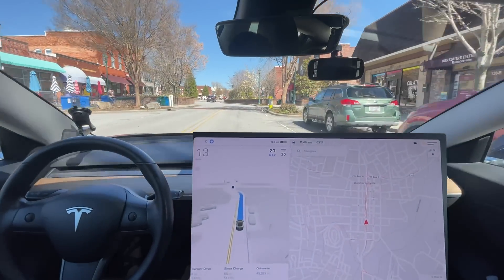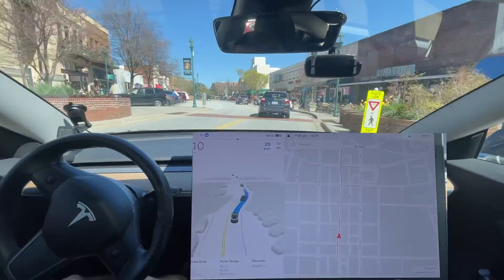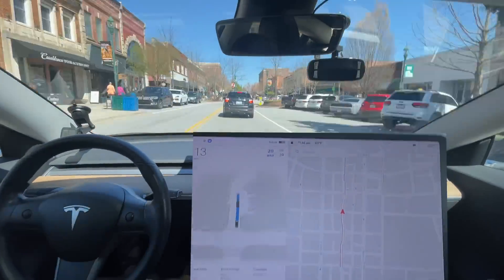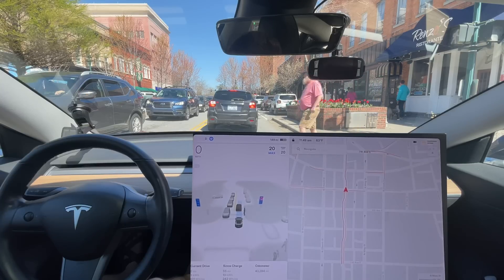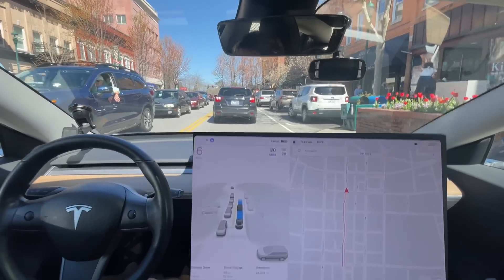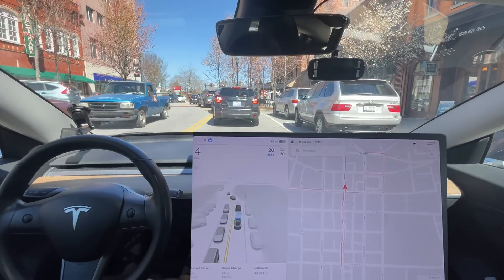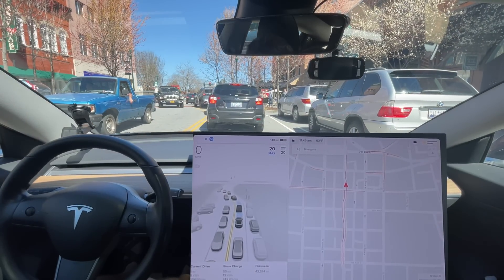It waited for those pedestrians right there and now it can proceed — good behavior. Now we can keep going on this route, just going straight all the way to the end of Main Street. This is an interesting situation — a guy crossed in front and I needed to press the accelerator just a little bit myself to tell it to go. The car in front of me is moving so it's going to continue. Going at this time it's definitely busier going down Main Street than my normal time — usually I'd be about 30 minutes to an hour earlier, which can make a big difference in traffic, especially on a nice day.